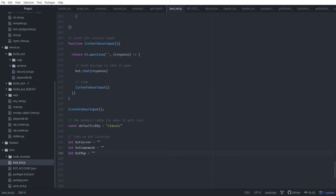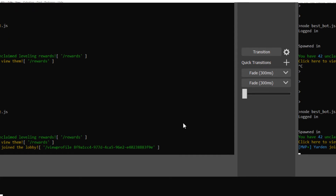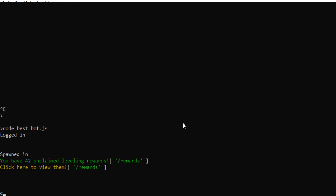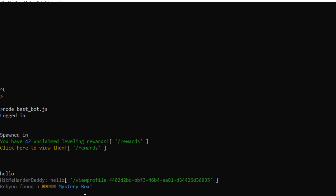That was about 12 minutes of explaining. Now I'm going to show you guys it actually working — I've had it running for the past 12 minutes. We're going to run the script using node, then bestbot.js, which is the name of my file. When we run it, it logs in and spawns in. We immediately get to see some messages the server sends us — the server tells us how many unclaimed leveling rewards we have. We just wait for someone to talk in chat. If I say hello, you'll see the account name and then I said hello, and there's a click event — if you click on the message it'll view my profile.